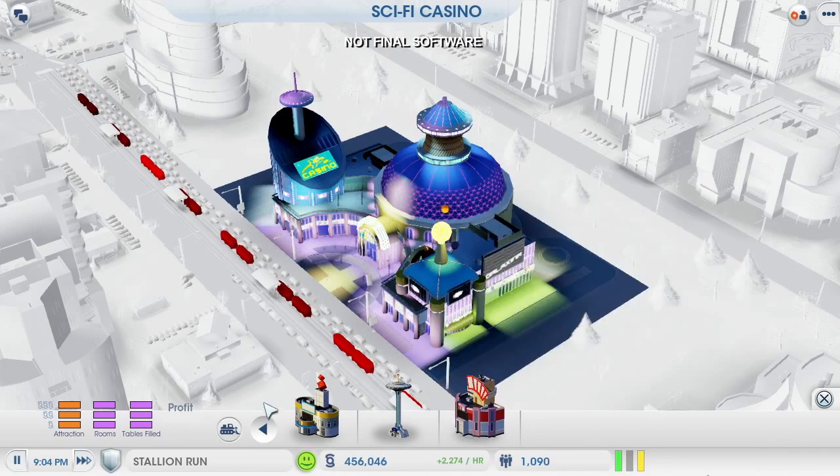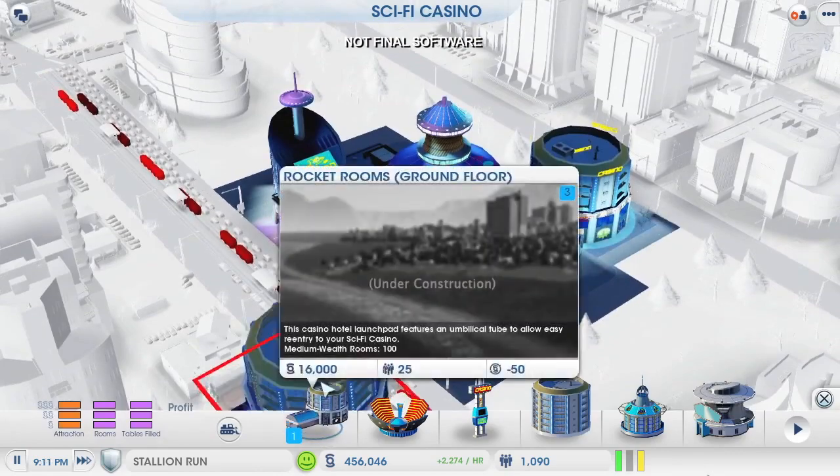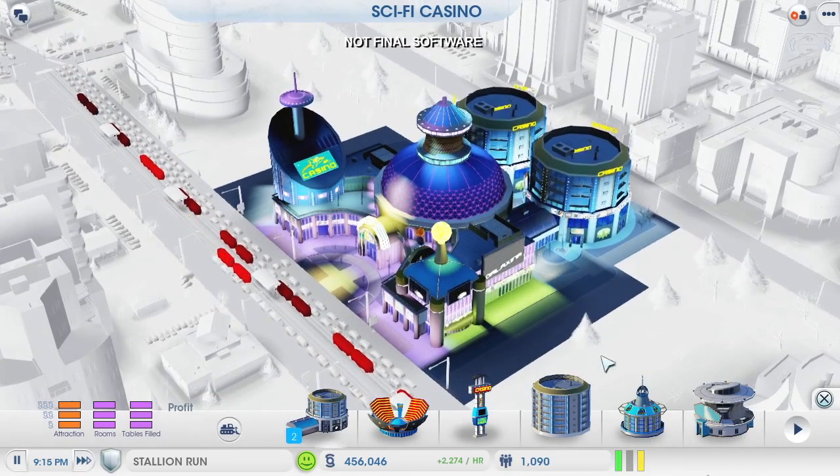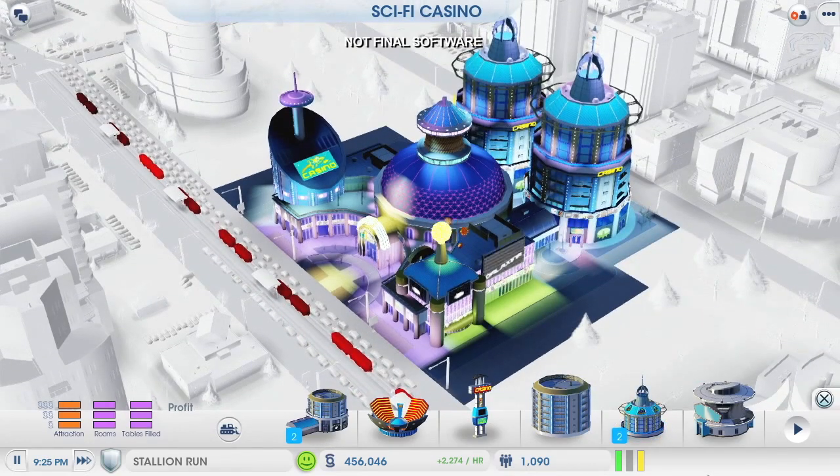Those are both good options, but I'm going to go with a hotel. If I want to get to the top of the casino leaderboard, I want the Sims spending their money at my casino instead of other places in the city. And as long as the beds are here, they won't have any reason to leave.